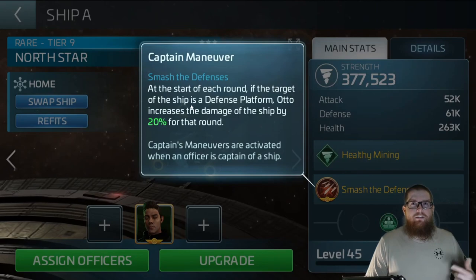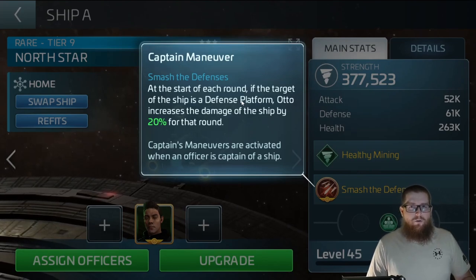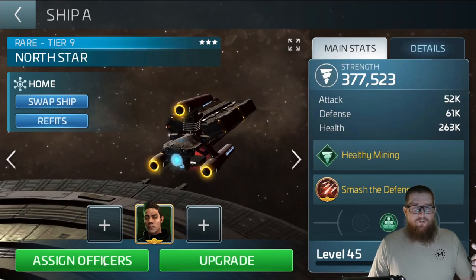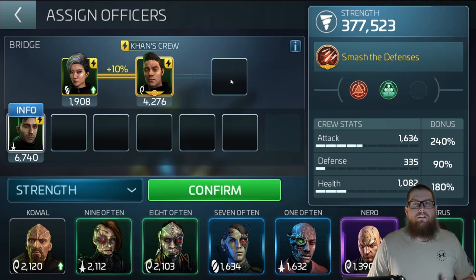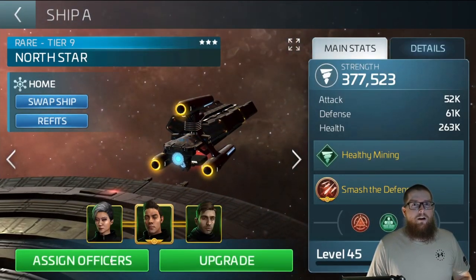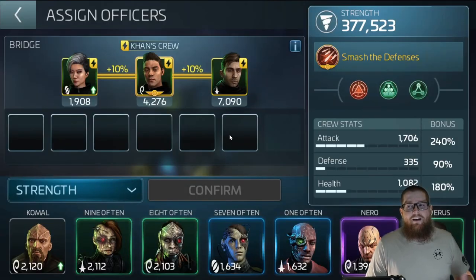Auto is pretty much the best one for breaching a base at that point. He has 'Smash' — which deals damage to defenses at the start of each round if the target is a defense platform. Those are going to be the things that do the most damage to you when you're using the Northstar heavily. Auto increases the damage of the ship by 20% for that round, but what I would do instead is take Caddy and Joaquin. If you toss both of them on here you get the synergy bonus and you go from 20% to 40% damage. That's a pretty big increase.